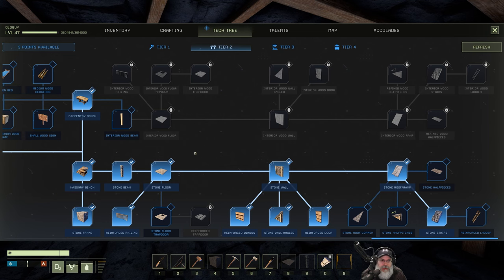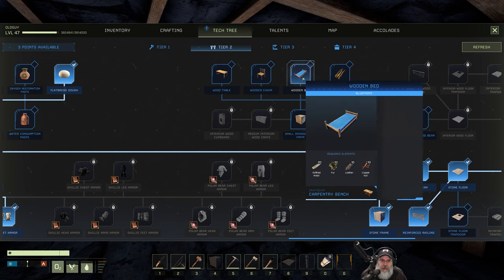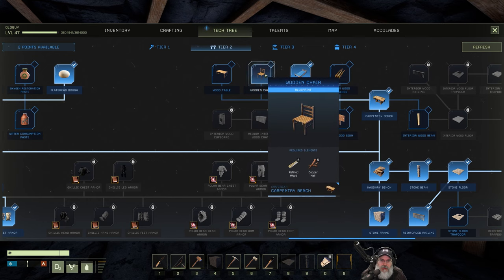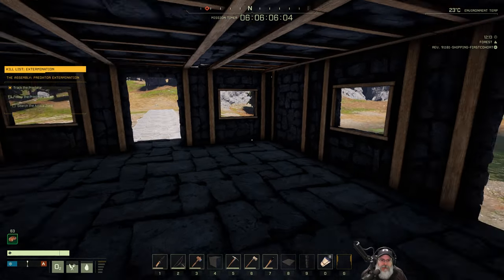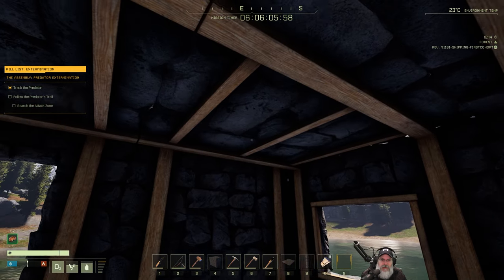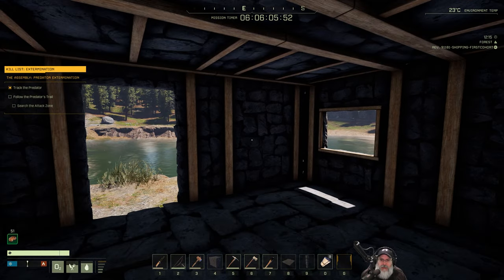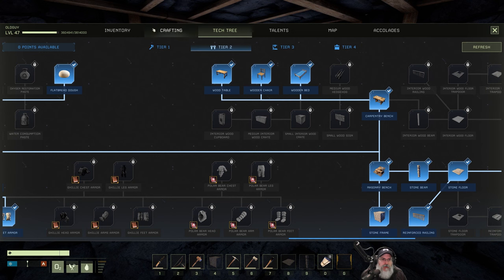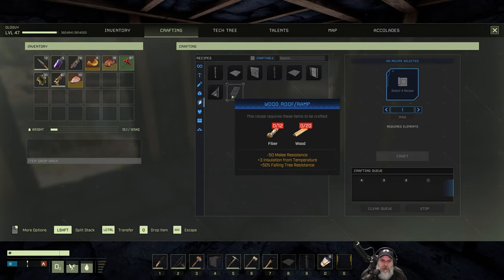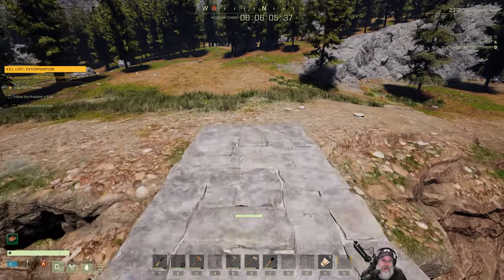I'm probably going to get all this interior wood stuff too — a little furniture like some tables. I have three points. Let's do these three here. That spends those points. I still think we might use wood stairs inside the house though, just because it's interior. To make those we just need some fiber and some wood — I've got wood right here from the remaining tree on the island. Let's grab a little bit of fiber and make one of those.